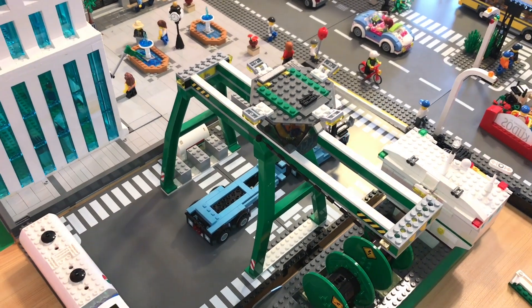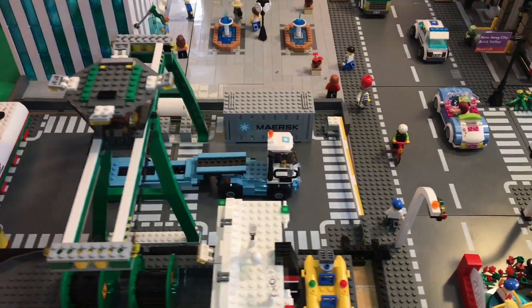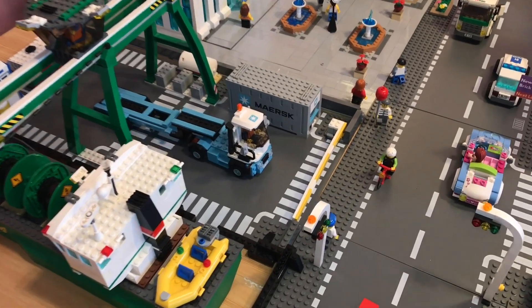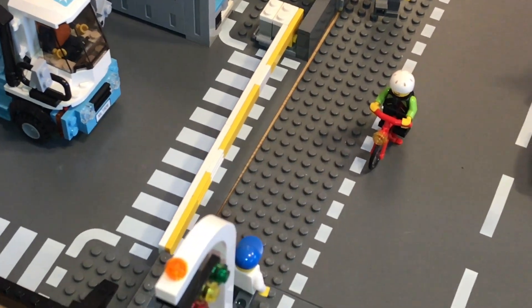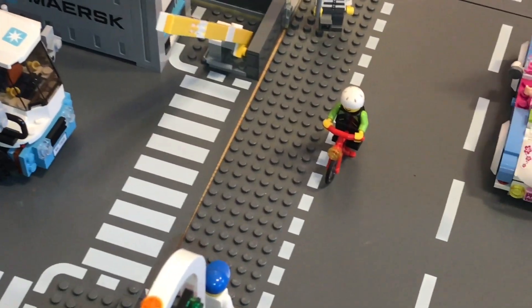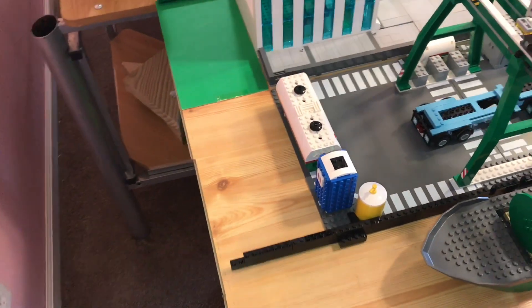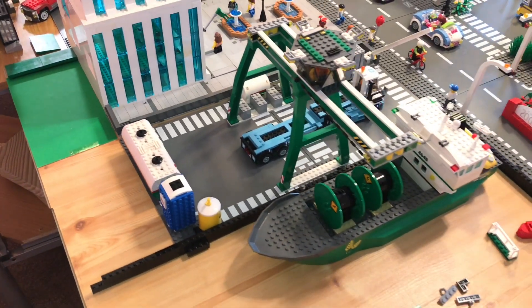I started populating this area — looking good. I brought the ship down and added this gate here that opens and closes to let or not let cars in. I still need to work on the transition over here. I can probably just do green — that would be the easiest thing.